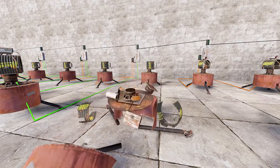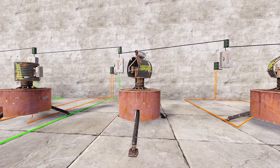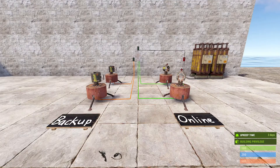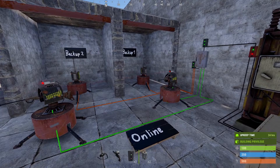With this circuit, once a turret is shot down, another one will come online. Meaning you can have 12 turrets plus an additional 12 backup turrets. First I go over the most simple setup and afterwards one that protects your turrets as well.